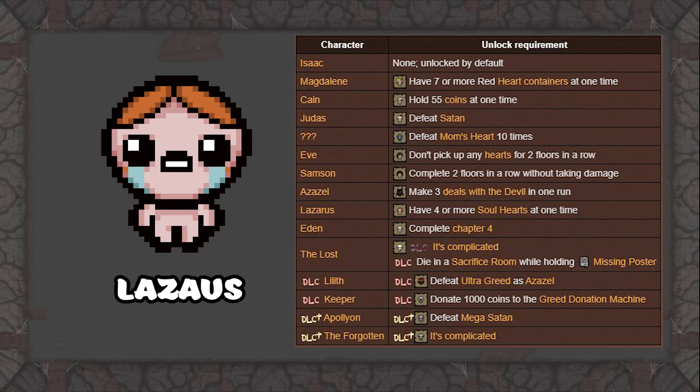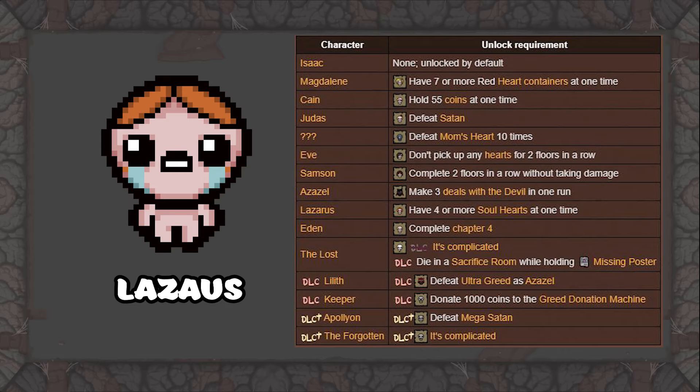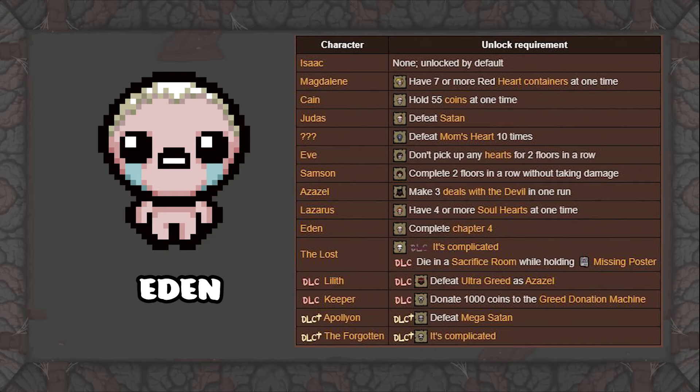To unlock Lazarus, you are required to have four or more Soul Hearts at one time. The hardest part for new players is keeping your Soul Heart health. If you have enough coins, it is pretty easy to buy all four Soul Hearts in the store. To unlock Eden, you have to complete Chapter 4, which simply means you have to complete the Womb for the first time — this is where you fight Mom's Heart.